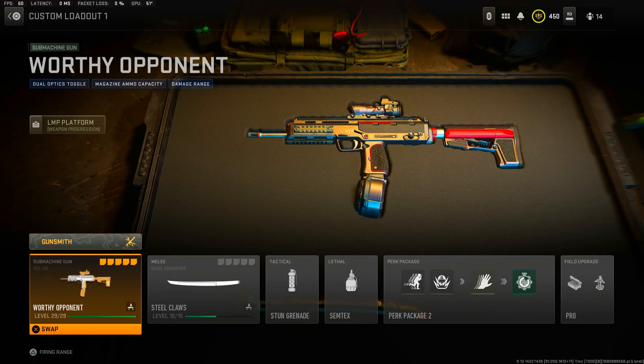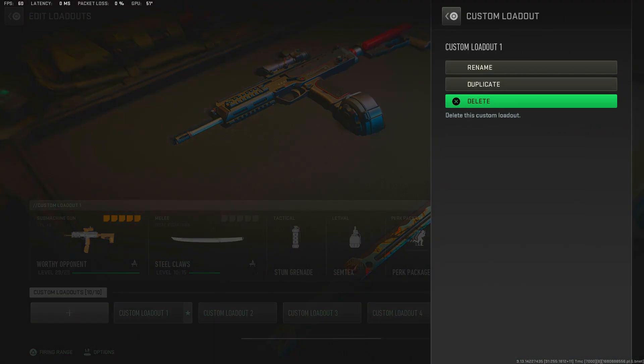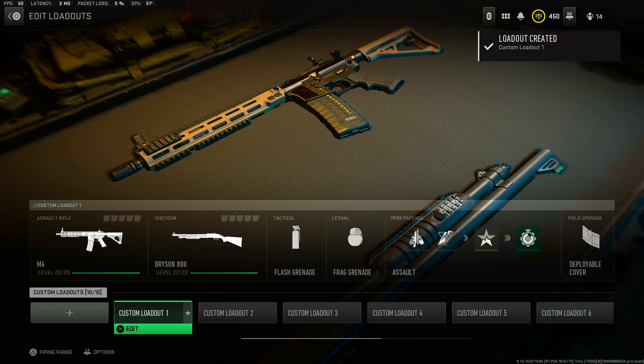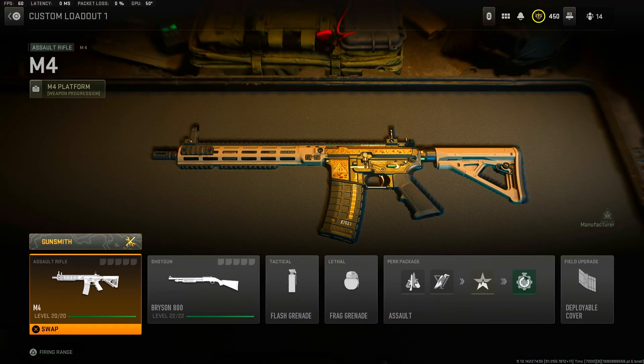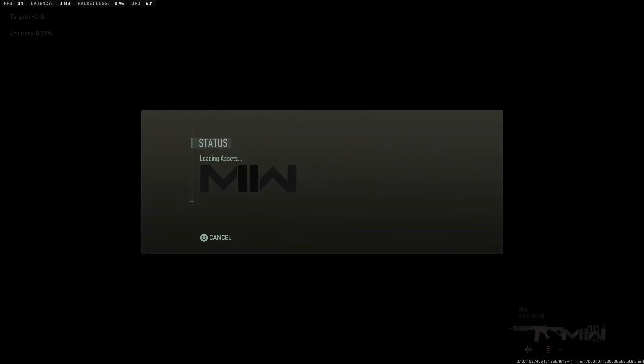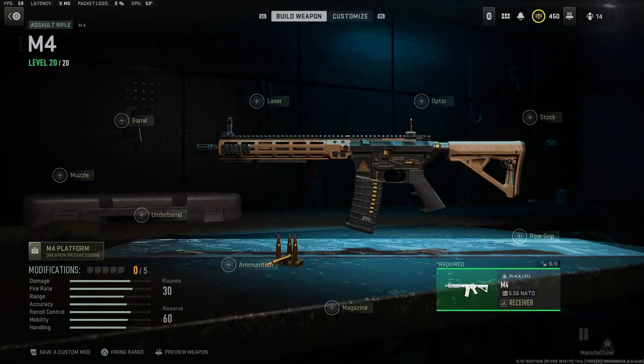After this, go back and delete this class, then simply add another one. When you look at this M4, it has the Black Cell Blueprint on it. You can even save it — you can actually save this blueprint.